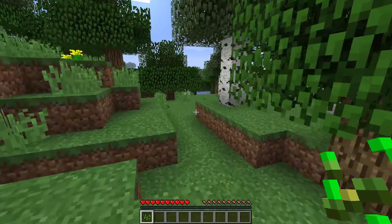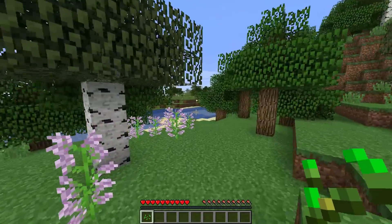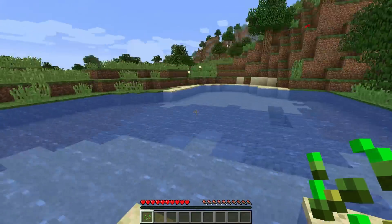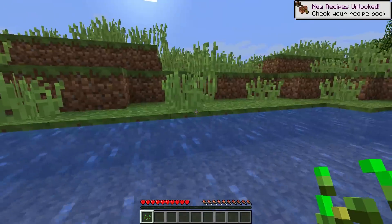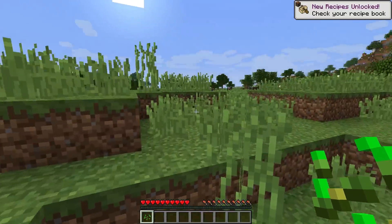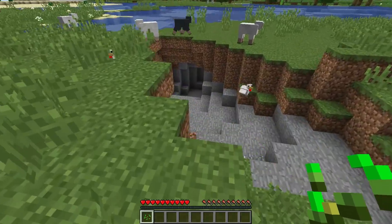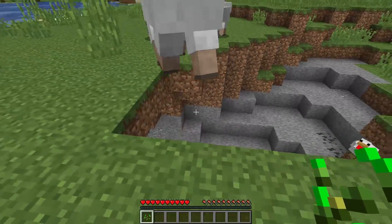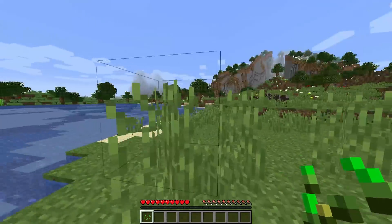Oh hold on - I think we got it. We have a body of water but it's not really an ocean. It's a pond and now my feet are wet. We have a new recipe though - a boat recipe! Now that you jump in the water you can learn how to make a boat. Fantastic! Get out of the way chicken, I gotta get to the water.